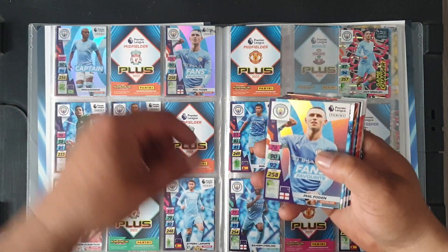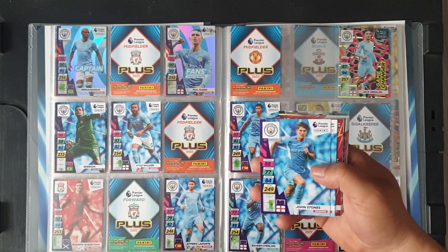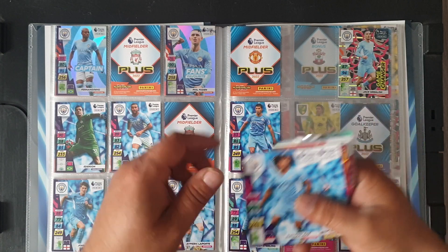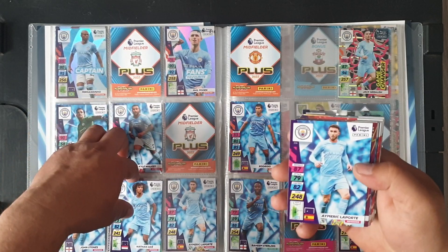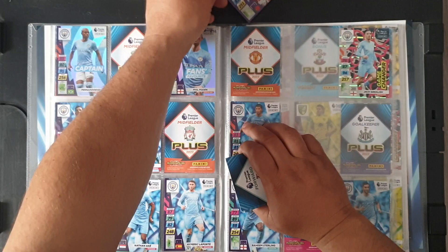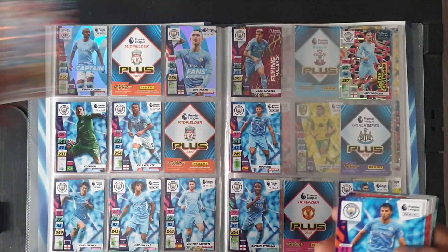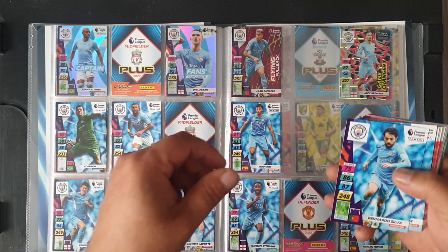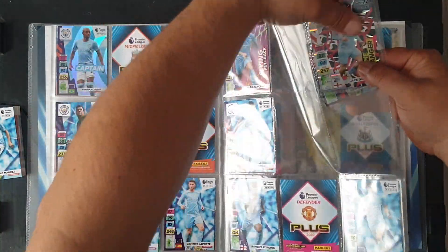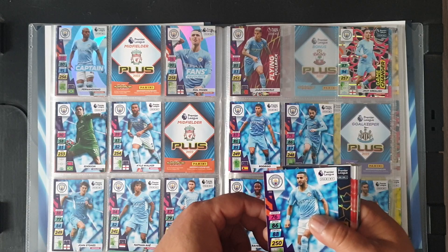Phil Foden duplicate. Goalkeeper Ederson — no. Kyle Walker — no. Stones at 214 — yes. John Stones. Nathan Aké at 215 down here. 216 Laporte — no. Juan Cancelo at 217 — yes. We don't need Jack Grealish. Rodrigo — no. Bernardo Silva 221 — yes, in the middle. Riyad Mahrez at 222 — yes.